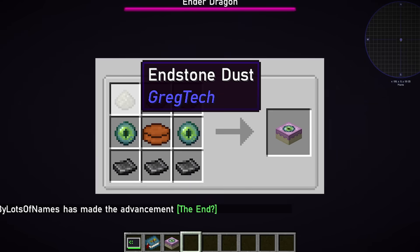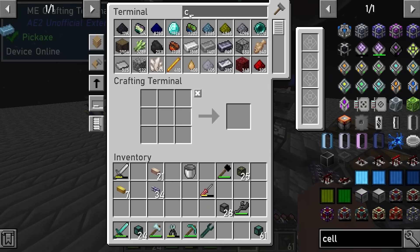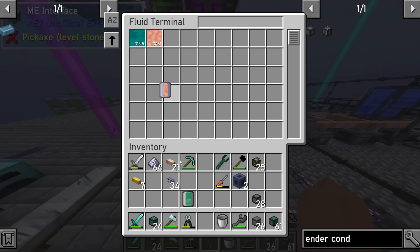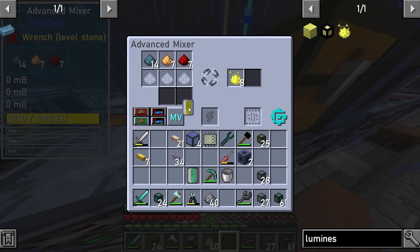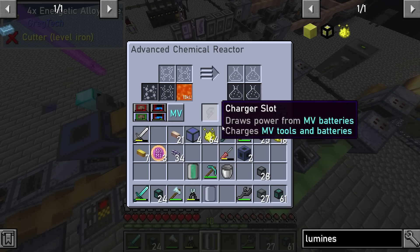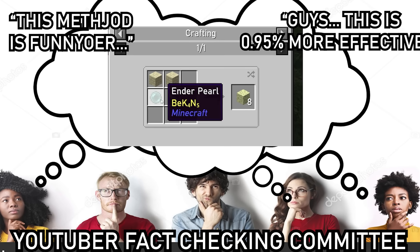Instead, the end is reached through cake-induced trans-dimensional travel, and the end portal cake is made from end stone. But this creates a paradoxical dilemma — how would I get end stone in the first place? This required using dangerous acids. After creating a stainless steel cylinder to transfer acids, I stole some sulfuric acid to create phosphoric acid from water and funny dust minerals, which was mixed with redstone, glowstone, and aluminum to create a funny yellow shiny ball. This yellow compound is then retorted with lava to create the mouth-watering end stone.